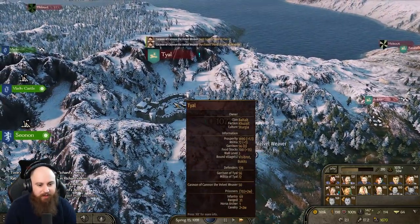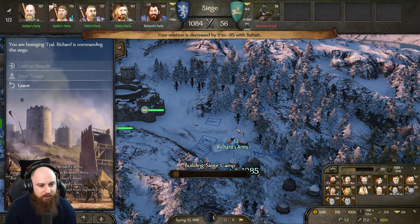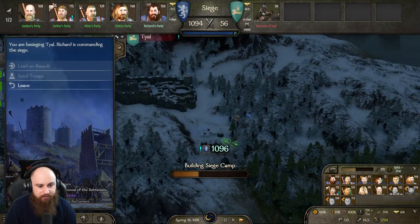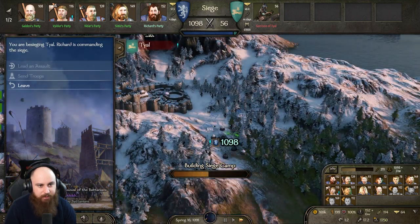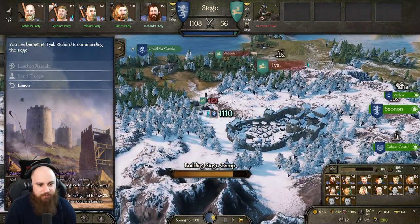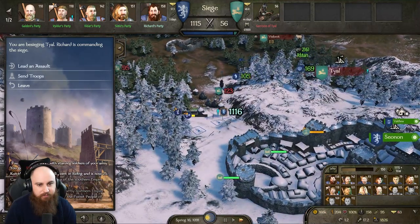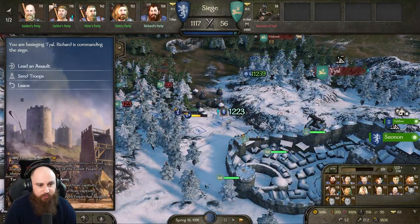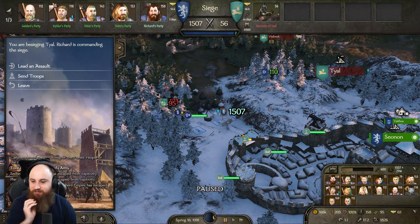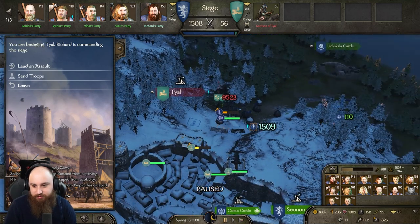We're not going to worry about bringing down their walls — we are just going to besiege them and take them out with a ram and a tower. There's only 56 of them — the garrison is even weaker than I thought! They're going to get chased away. This other army's coming in — look at this mighty force!